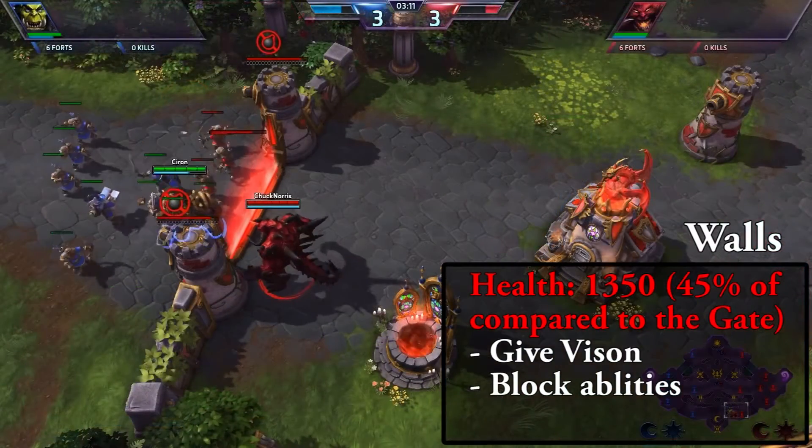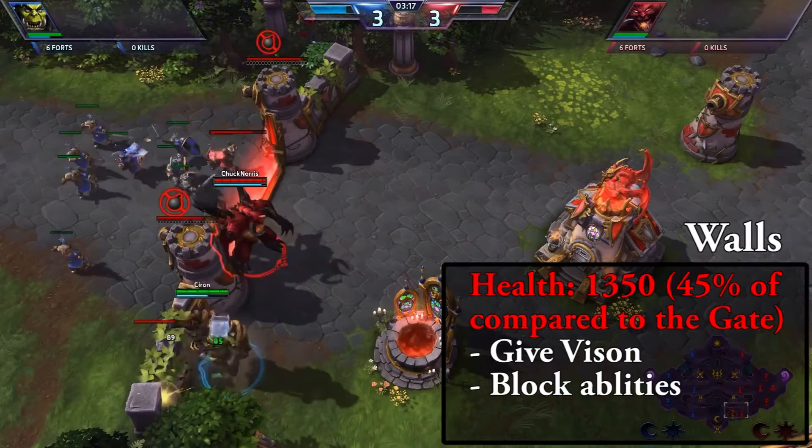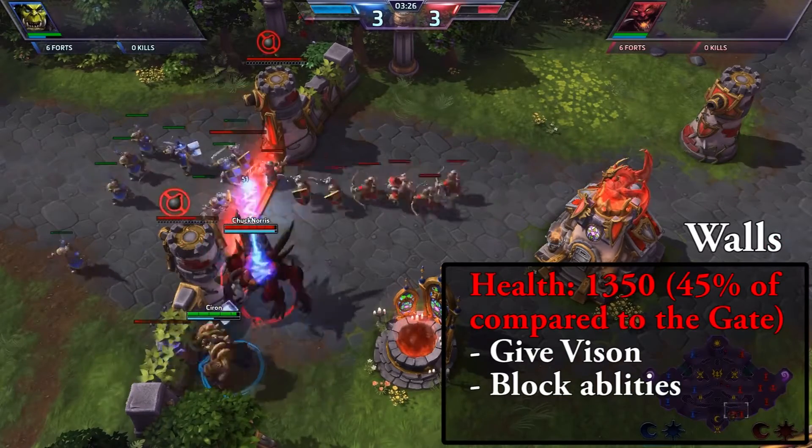Since the walls have lower health than the gate, it's smarter to destroy those instead of the gate if you got overpowered by Diablo.